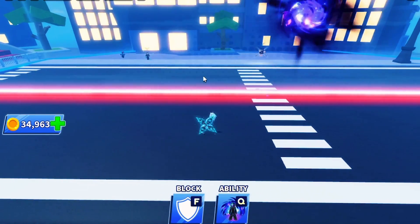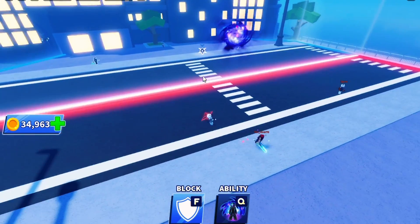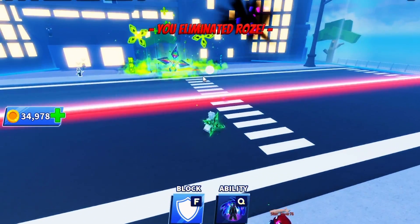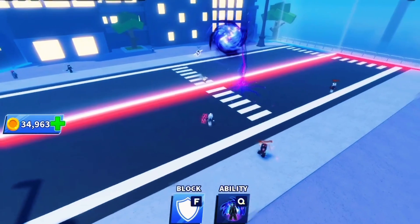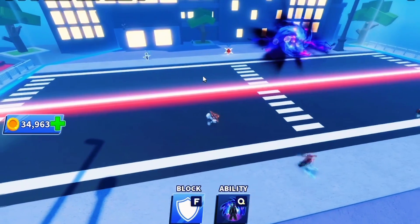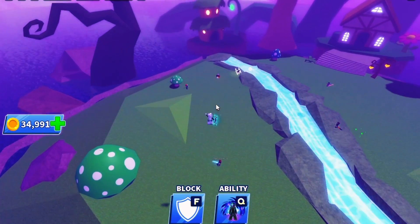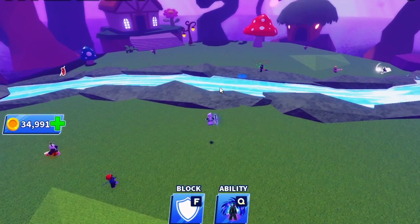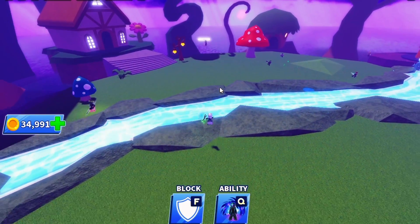Once the portal is placed, you'll need to use Continuity Zero again. The second time you activate the ability, it teleports the ball directly to that portal's location, no matter where the ball is on the map. It's important to note that you control where the portal goes, so placing it strategically will give you a huge advantage.